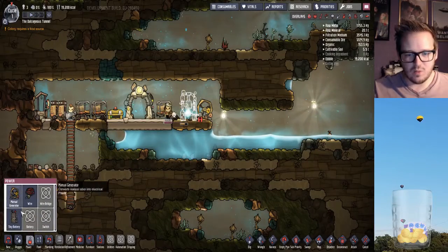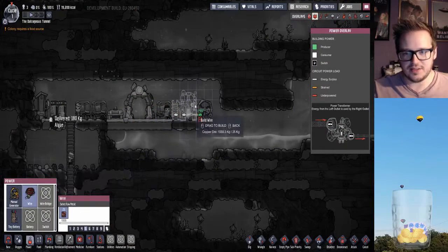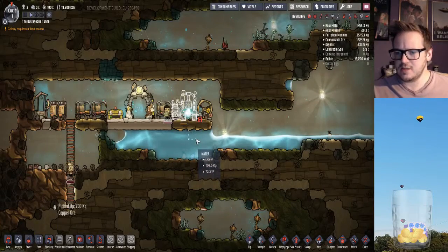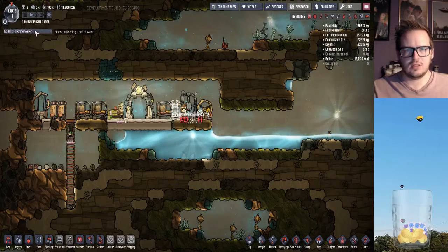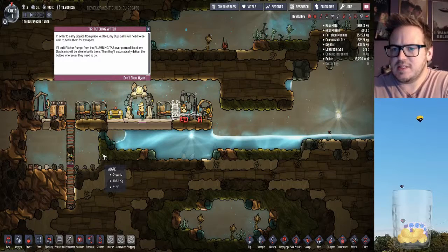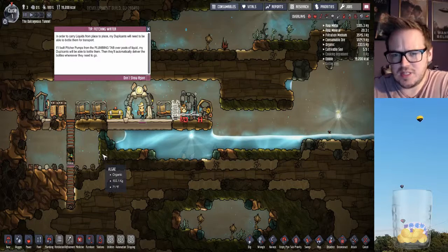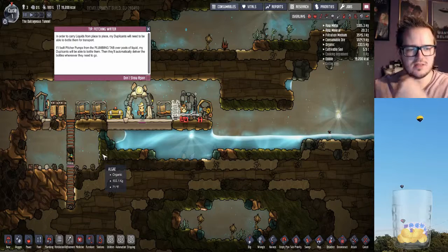If the battery's only one, I can put one next to it. Let's put a battery there too, so we don't have to have people constantly running to have power. They'll go ahead and build all of that. In order to carry liquids from place to place, the duplicants will need to be able to bottle them for transport. If I build the pitcher pumps from the plumbing tab over pools of liquid, my duplicants will be able to bottle them. Then they'll automatically deliver the bottles wherever they need to go. Interesting.